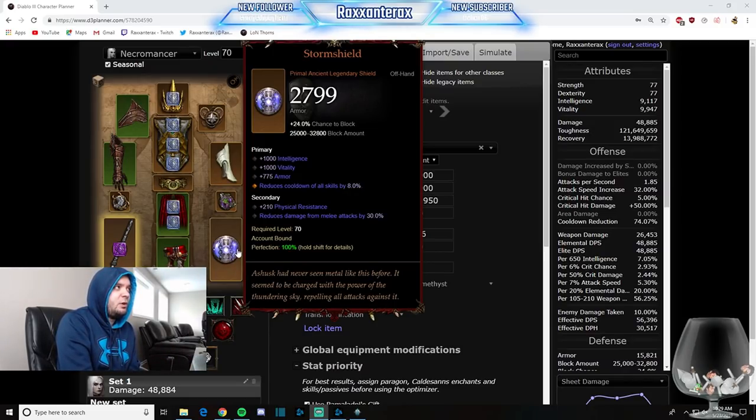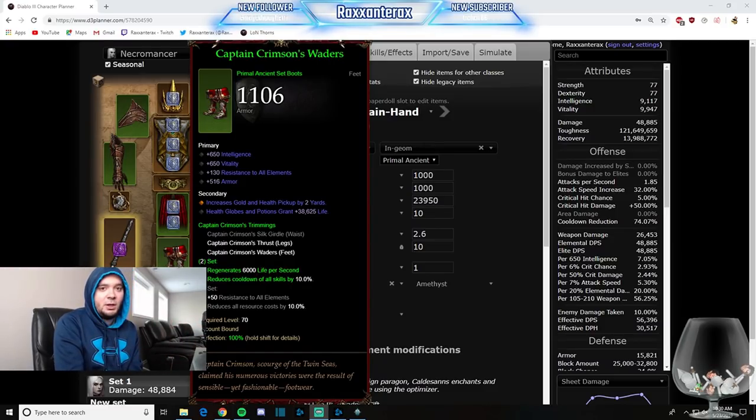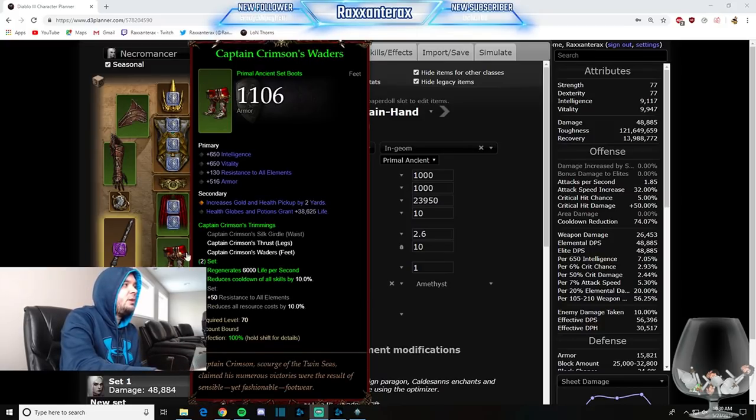Offhand: Storm Shield. It's just a very good survivability shield. Again, we want perfect CDR on it and very good defensive stats. The best secondary resistance is physical, because monsters like the Spear Throwers can essentially one-shot you even with very good survivability. So I always look for physical resist or health globe pickup as secondary if I have the choice. Captain Crimson's — you're going to want to craft the boots and the pants. We're going for the two-piece bonus that gives us 10% CDR. These pieces can't normally roll CDR, and we want as much of it as possible, so that's why we craft these two pieces.